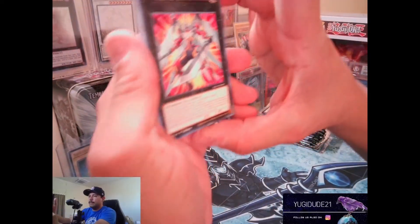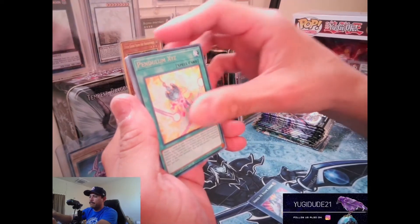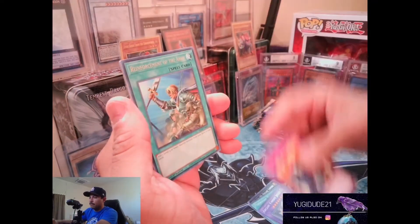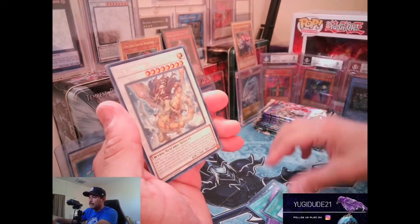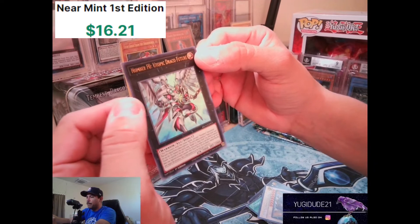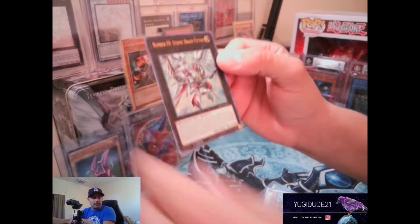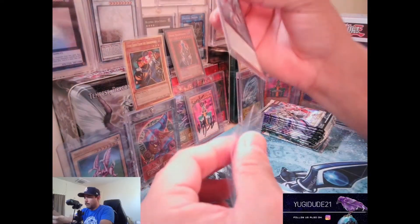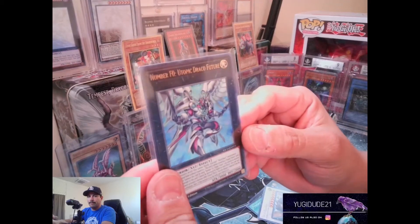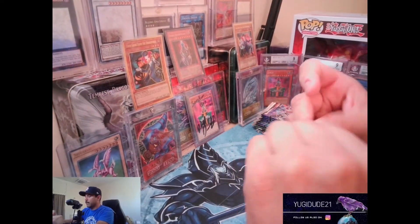Let's see if we get lucky and pull a collector's rare, secret, or pharaoh's rare — something epic. I wasn't very successful with the box break I did before. First pack — Number F0: Utopic Draco Future! I think this is one of the top cards right there. It's even sleeved up. Boom, first pack magic — on to the next pack!